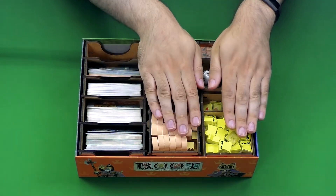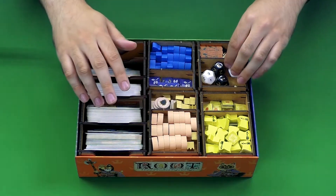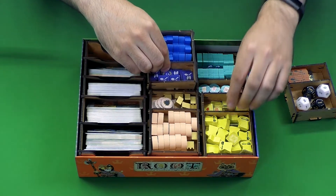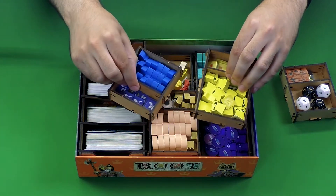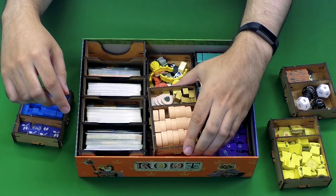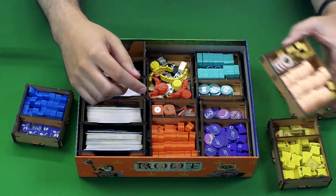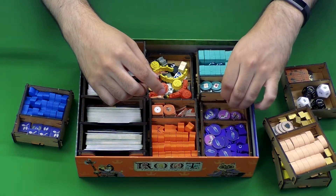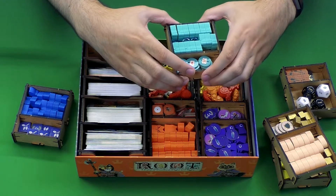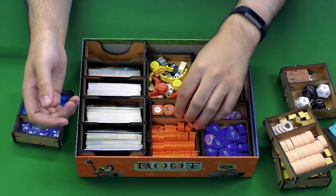Everything over here is just all the different factions in the game. This one actually has some dice in it that everyone's going to be using, but the rest of it you've got all the different factions. Each one has their own unique tray, and each tray fits in all of their components except for their cards — all their tokens, all the little wooden meeples that are going to go onto the map. There's a tray for everybody, so if you want an easy setup and tear down, you just hand these out to people and then put everything back into their trays when they're done.